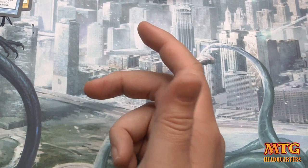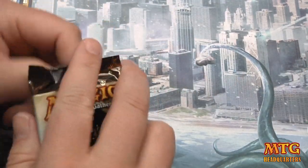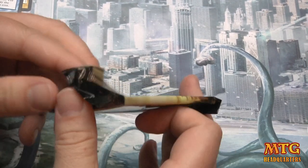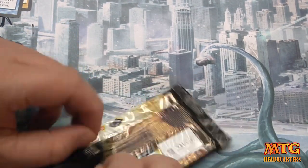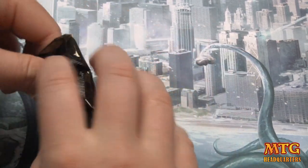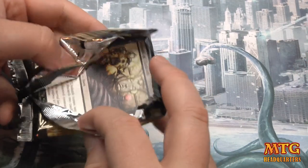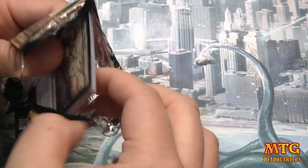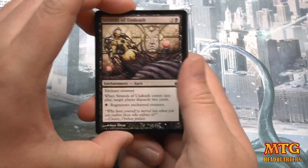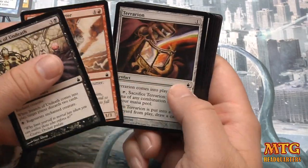We have a foil black card — Necromantic Thirst. Not dark confidant, that would have been super saucy. I'm pretty sure we pulled all the shock lands; there might be one left. I mean, someone pulled the foil rare, but there could be another foil rare in here, so let's just keep going.